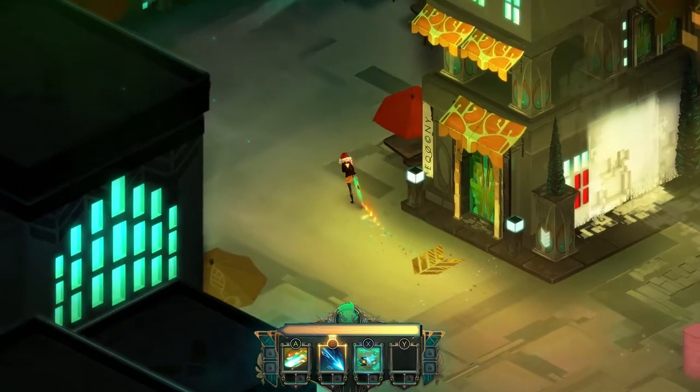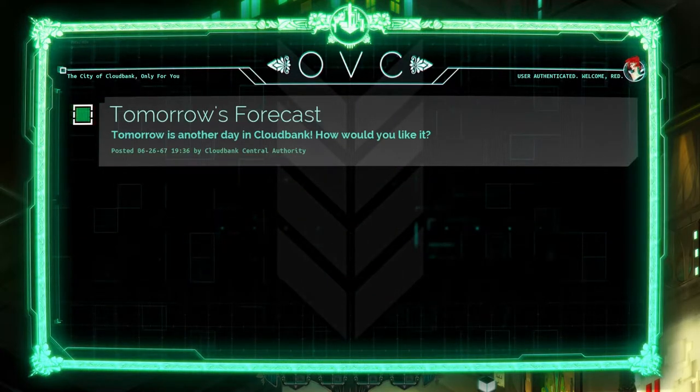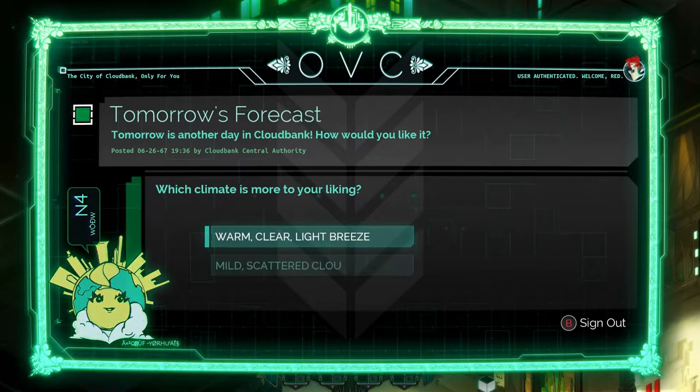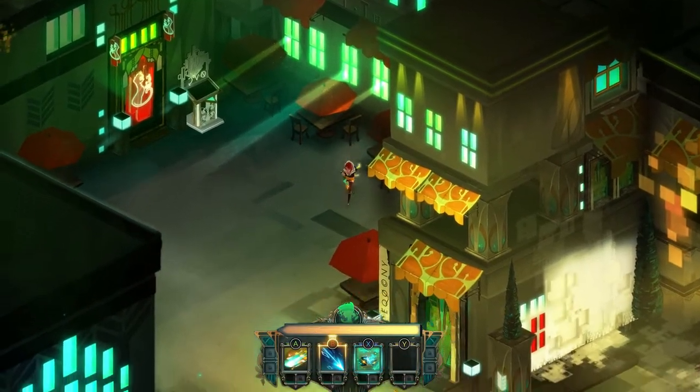We just met a citizen, and as you meet citizens you'll slowly become more powerful, getting new abilities and such. Since Red doesn't have a voice, she'll slowly start communicating through chat boxes and stuff.